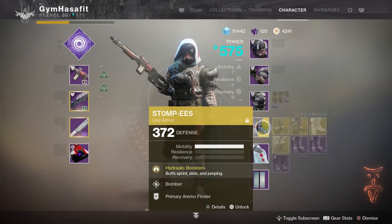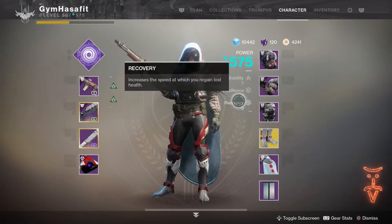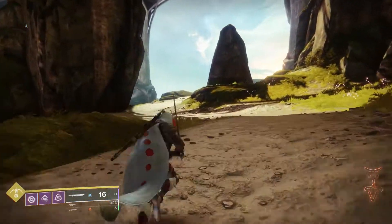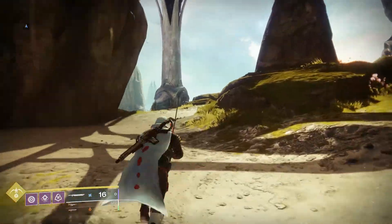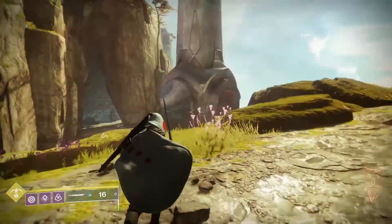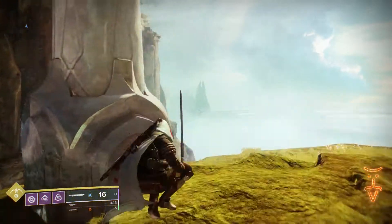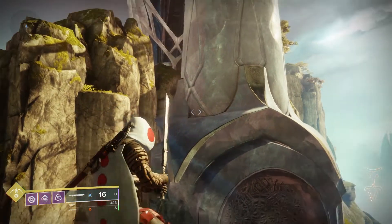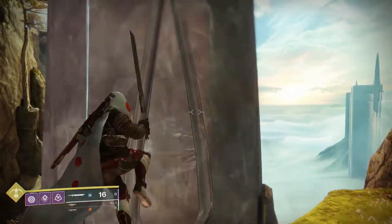It is random rolls, so I'm just showing you what roll I got. Here's my Hunter — I'm going to use Stomp-EEs to make sure I can get these jumps. Mobility as high as I can, and a sword. You're gonna head to the right of what you just saw on the Warlock. To the left is that big mountain I climbed up. Hop on this little ledge right there above my target.